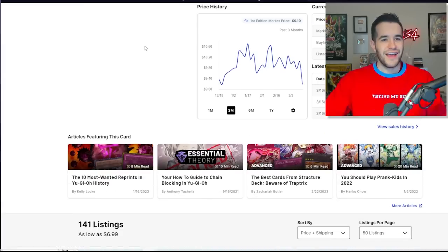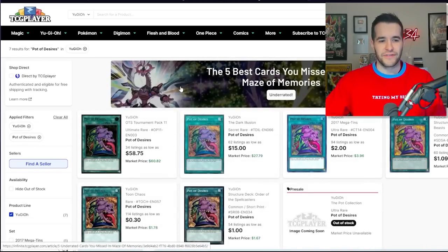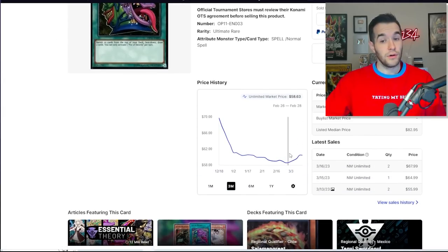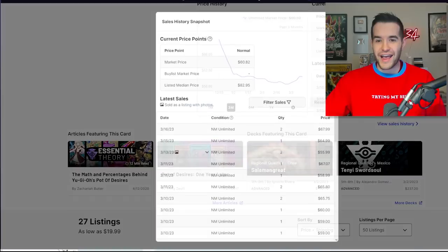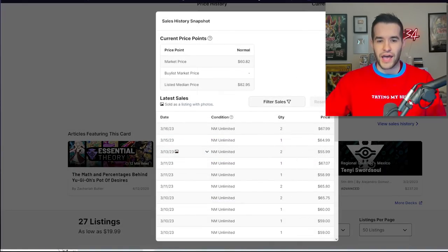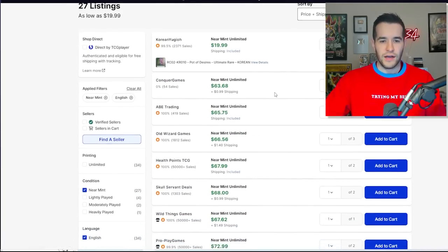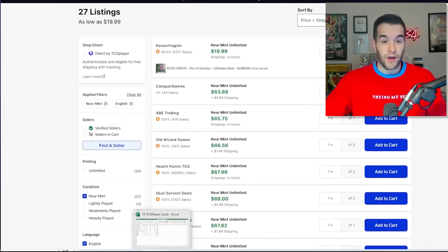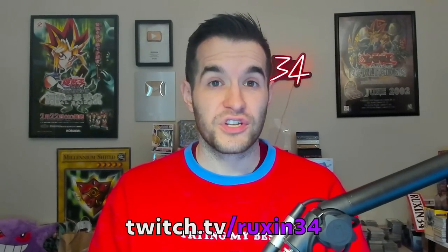Now we've got the Pot of Desires — this is one I didn't really want to buy, but chat was insistent on it. I think it was around $55 last I checked, but it looks like in the last couple of days it went up. All the fifties were bought and now we're up to $65. So shout out to the Twitch chat — and since this whole video was made because of Twitch chat buying these cards, you might as well go check out my Twitch at twitch.tv/Ruxin34. I stream Monday, Wednesday, Friday.